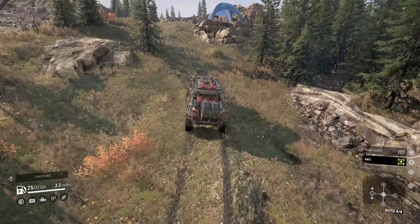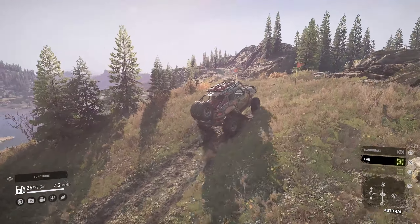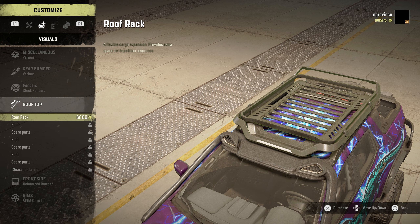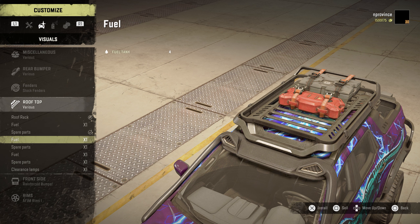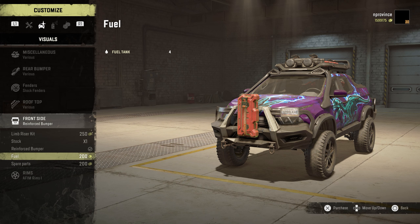Before revealing these 7 Expedition vehicles, let's start with the surprise first. In Expeditions, roof racks were able to be placed on many areas of the vehicle, and they are also customizable with resources of your choosing. Thanks to Dave's efforts, these vehicles have roof racks similar to Expeditions while also being customizable. Attaching these add-ons requires certain fenders, racks, or bumpers, and the options you can choose are essentially up to you to fit your mission.